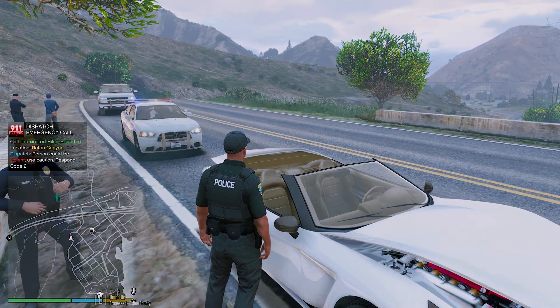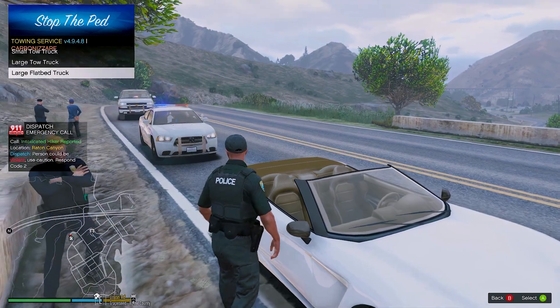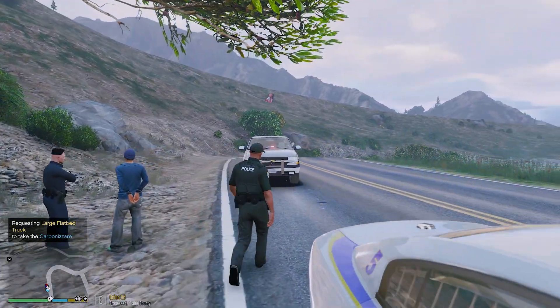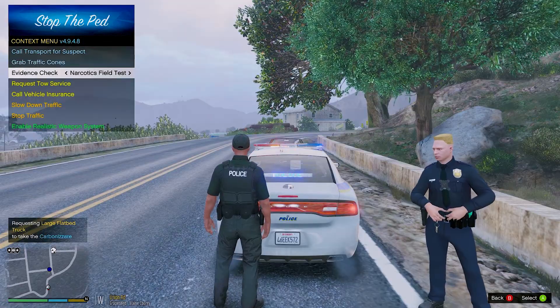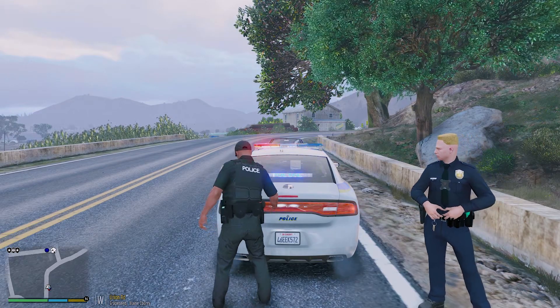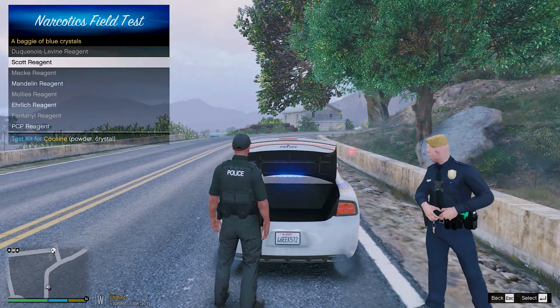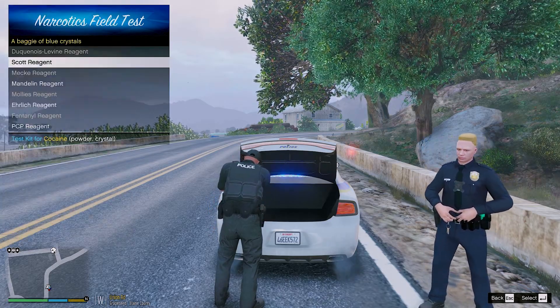Nothing in the vehicle. So we are going to request a tow truck to come pick this up. Oh my god, look at the tow truck in the background — it spawned in a terrible spot. So we're going to do a narcotics field test now, guys. We had the blue crystals — I want to see what that is. Maybe cocaine, maybe methamphetamine is what I'm thinking.